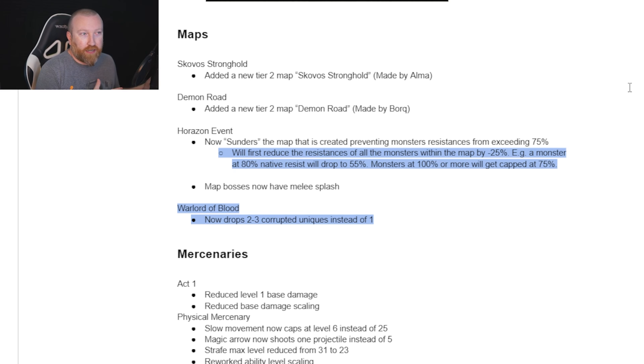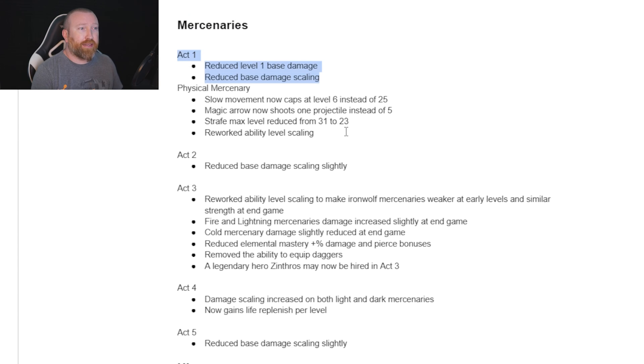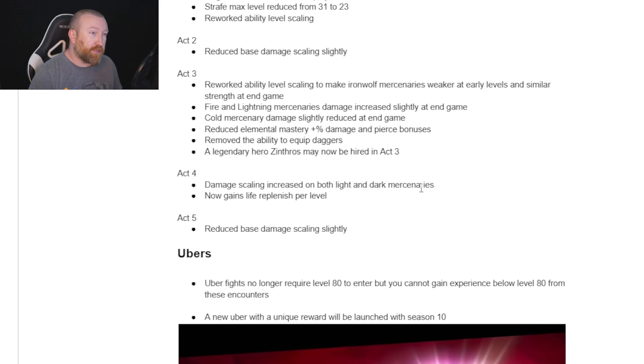One of the map events — Horizon Events — will now be sundered, kind of like D2R, meaning the portal that spawns won't be one you just can't take. Previously if you were a fire build and a random portal spawned with 130% fire resistance, you just couldn't farm it. Now the max they can get is around 75%, which should be really cool. Also be careful — map bosses have melee splash, which could be sketchy for summoner builds. The Warlord of Blood map, instead of dropping one corrupted unique, now guarantees two to three, making it very lucrative to run.